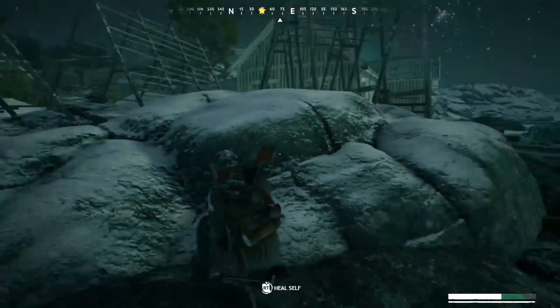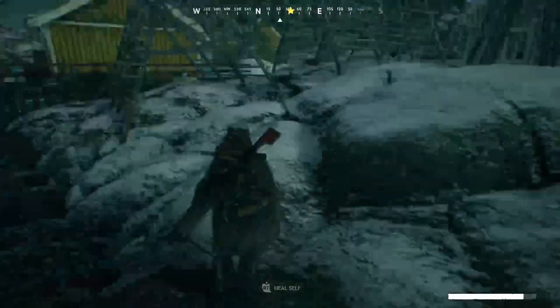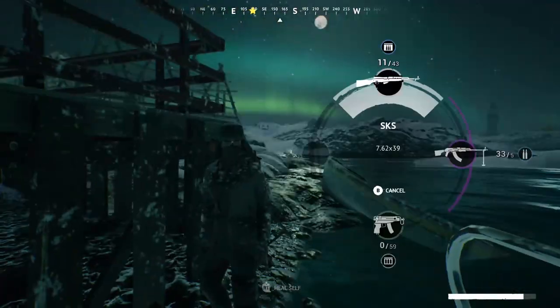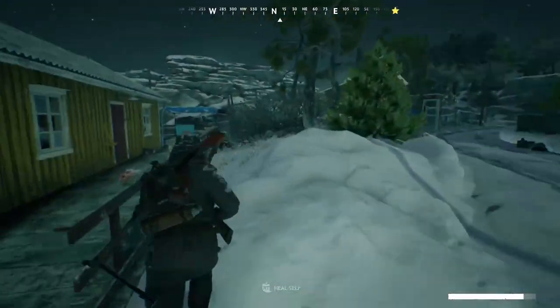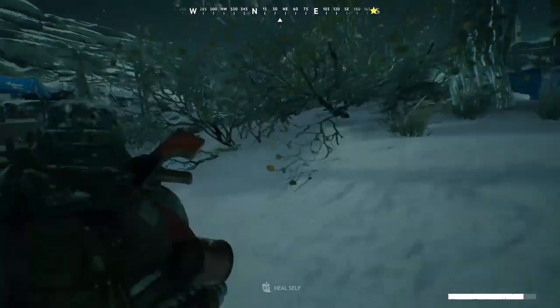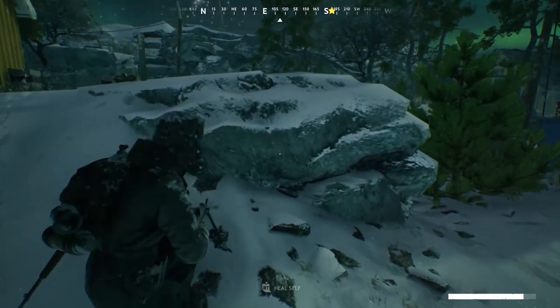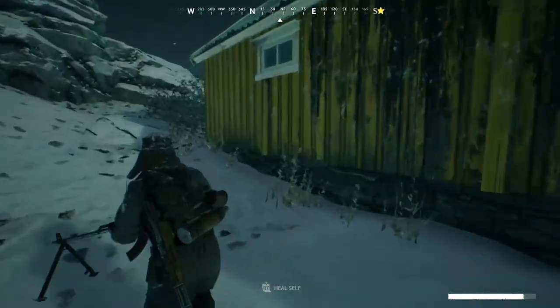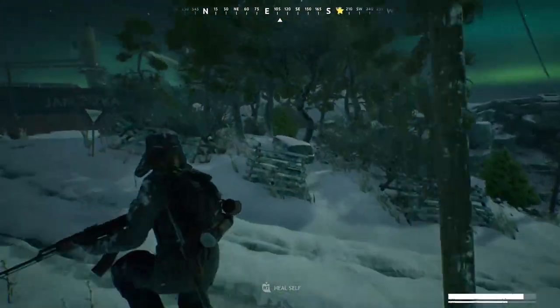We also got some new tools this season, those being the decoy and the armor plate. The decoy is a small stationary jack-in-the-box that when you place it, it plays the gunshot sounds of the guns you have on your character. Here, because I had the SKS and the RPK on my back, it made the gunshot sounds of the SKS and the RPK. The armor plate is a single-use tool where you put it on your character and you can take a few extra shots to kill depending on the caliber. This only applies to the chest hitbox though, so headshots will still instantly kill.